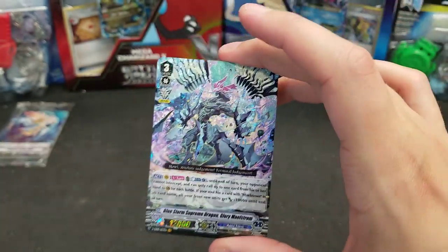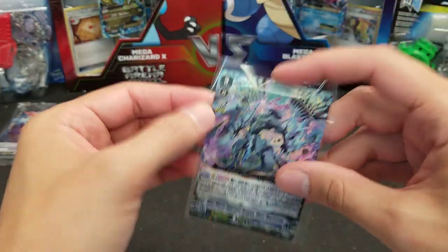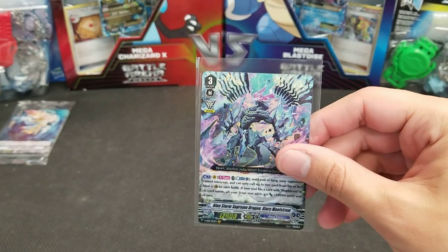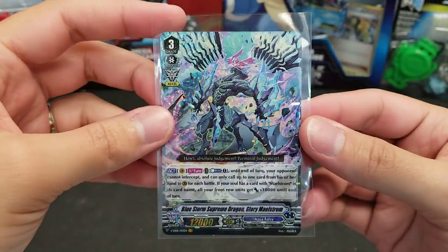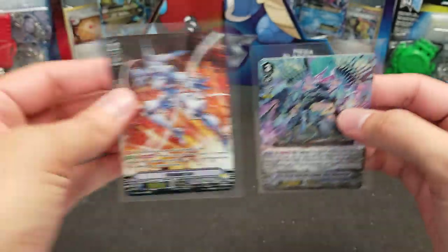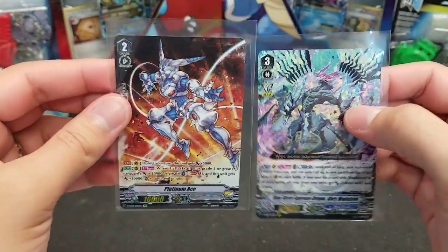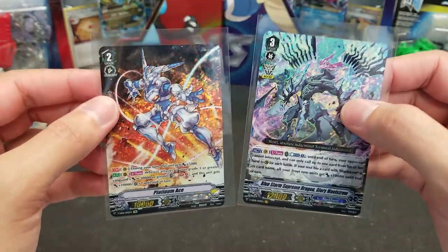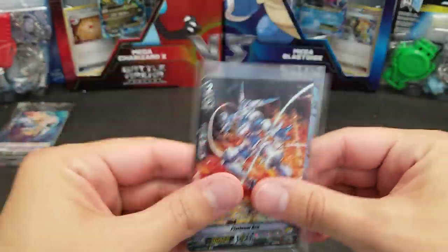So perhaps the SP kind of replaces the SVR, but we still got a duplicate VR. In my experience you get four VR/SVR in extra booster sneak peek kits, and that SP kind of seems like a bonus. I'd rather get this SP and a VR as opposed to one SVR — but let me know in the comments: would you rather get an SP at random and a duplicate VR, or would you rather those get replaced by a single SVR?